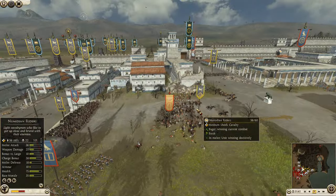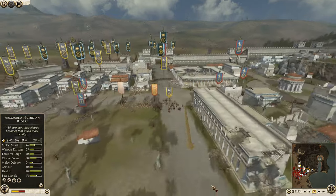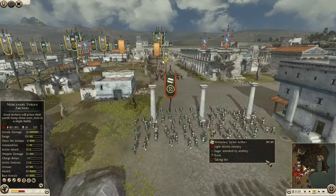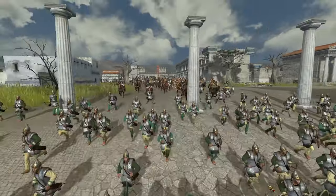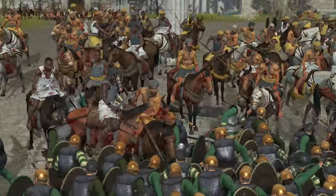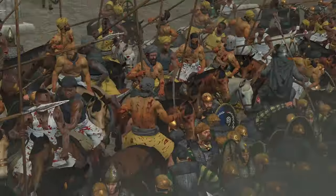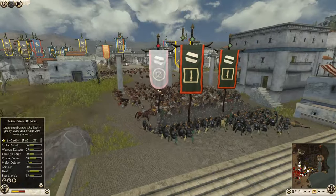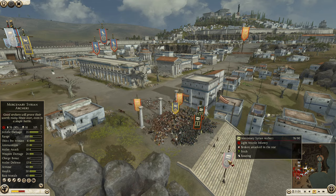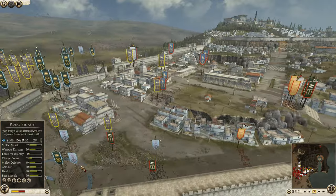We've got Cav now in behind. New Indian Riders have managed to sneak around these gaps here and get in behind enemy lines. They're probably going to be on a suicide mission, but they're going to try and take out as many archers as possible. These Syrian Archers looking very tasty right now, and in go the New Indian Riders. They kind of get saved to the Syrians by the Galatian Legionnaires there - they might just have been saved from a pretty horrible cavalry charge.